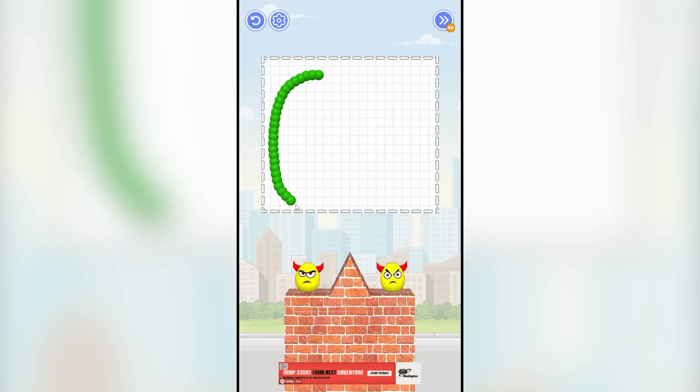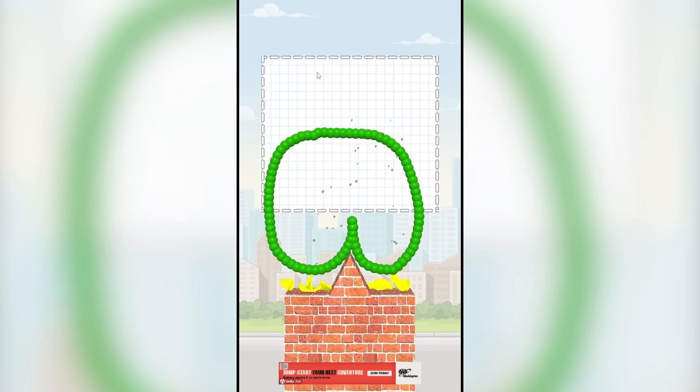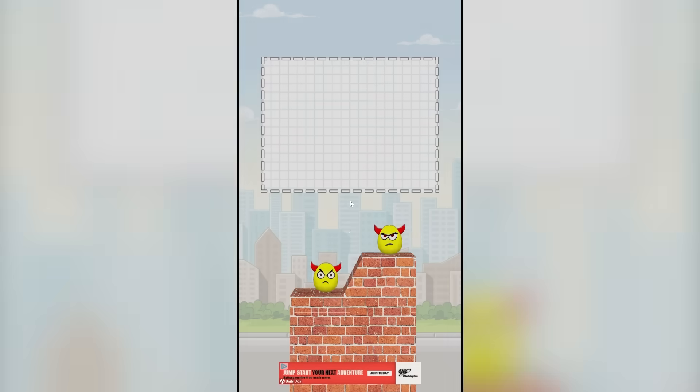So now what we want to do is draw a left thing like that on this side, and then that. This is called the cheeker. Cheeker comes down, squashes them and we have breakfast. Dude! Freaking ads! Anyway, let's move on to — what level? Level five.